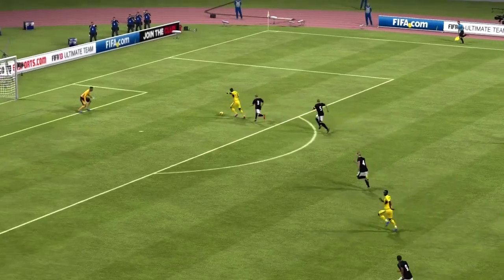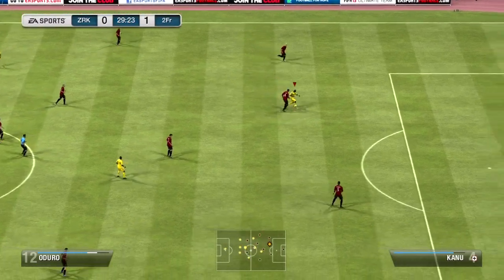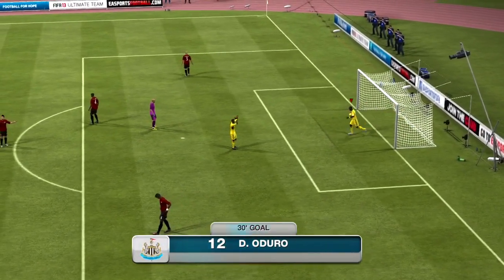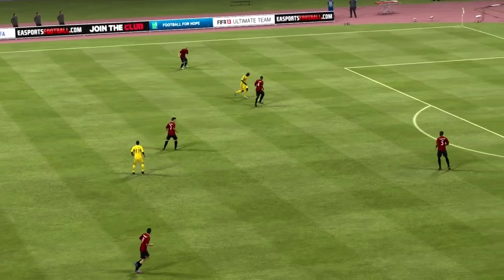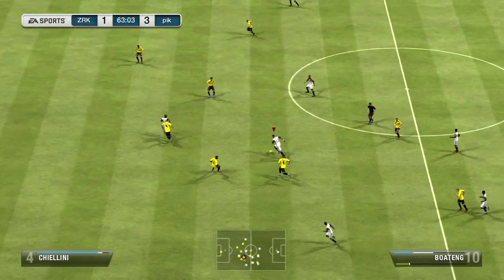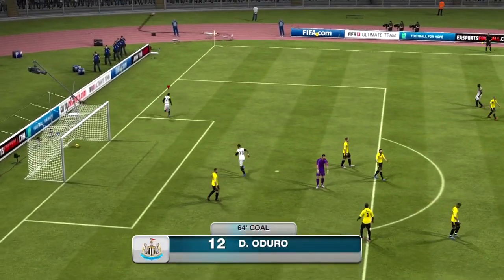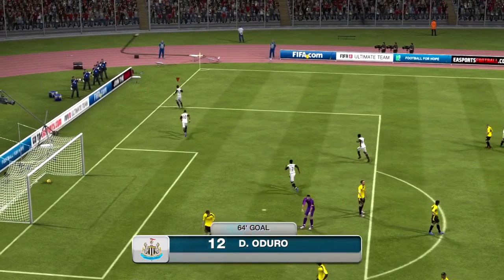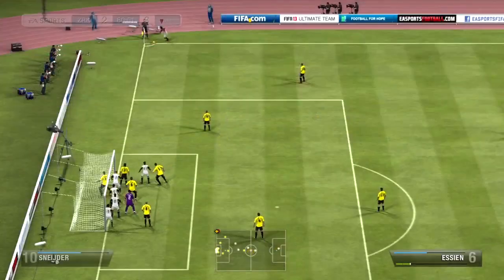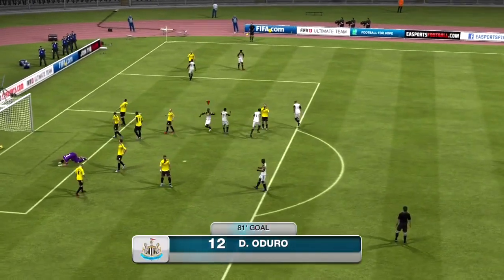Another really poor thing about this card is its heading. Aduro's heading is awful. I've put so many crosses into him and not only would he not win the headers half the time — being six foot, you'd hope he'd win some headers — but if he did win the header he would just head it miles wide or miles over. His heading accuracy is diabolical. I've had bronze players with better heading than him. His passing is also really, really bad. He's alright at long passing but when it comes to short passes the power always seems wrong — it's either overhit or underhit.